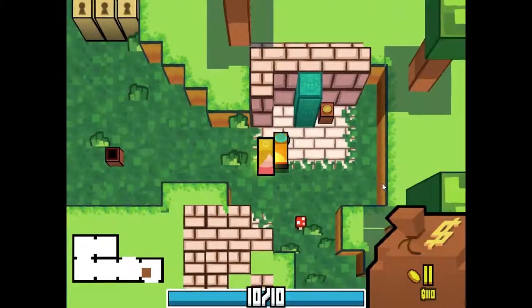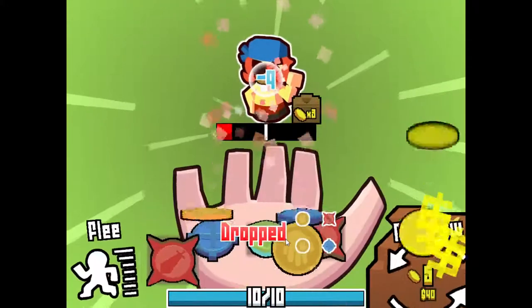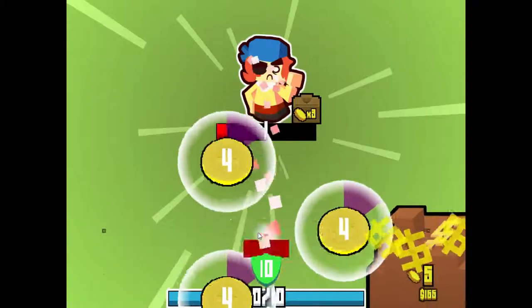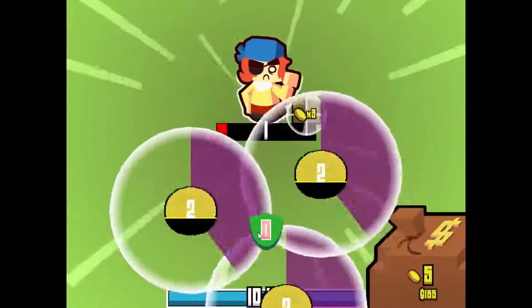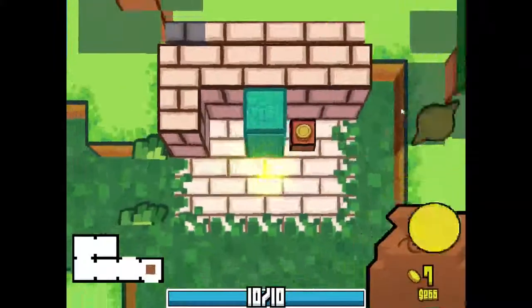It appears that there's another locked area on this floor, and okay, this will bring you down to eight health. Let's use that to negate the damage. I'm curious — I want to know what the deal is with these coins and how they count as, like, a 52 when you have three in your hand.